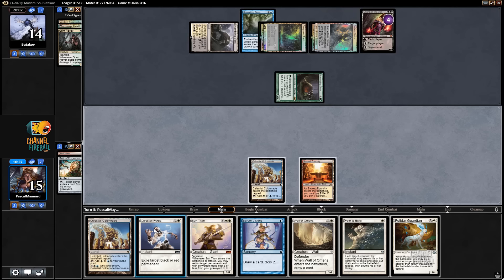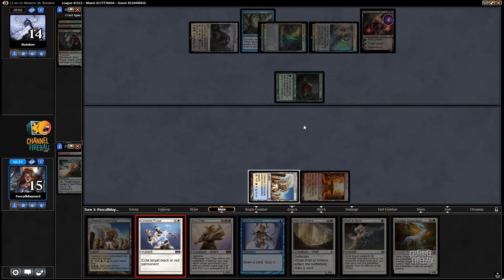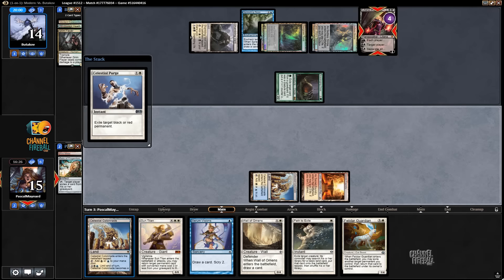Screwing with his Green mana is more important than turning off a man-land. I'll cast Saheeli. Play Colonnade and pass.